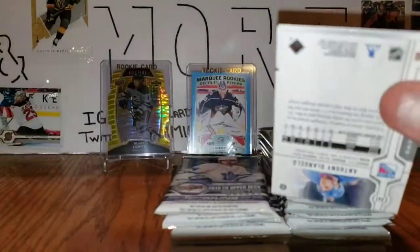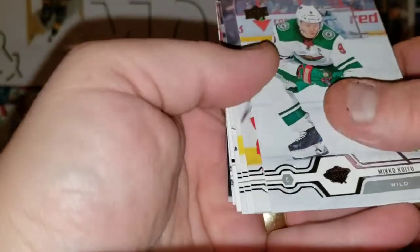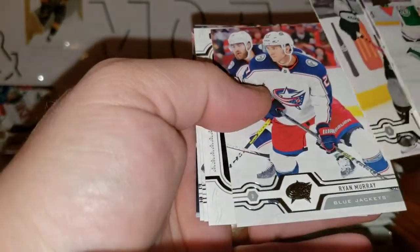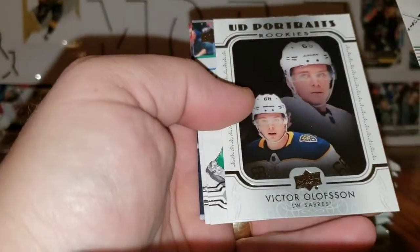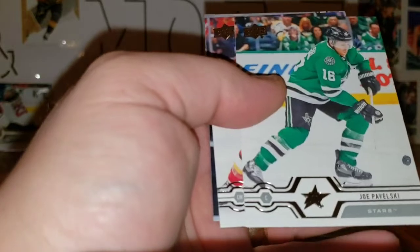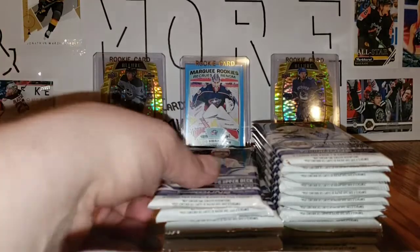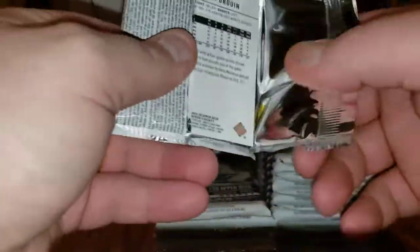You still get your 6 young guns — that's mainly why I went retail, because I'm hunting the young guns. Koivu, Fabry, Martinez, Ryan Murray, Victor Olofsson, Rookie Portraits, Joe Pavelski, Milan Lucic, and Anthony DeAngelo. That's why I decided to go with this retail — it's $50 cheaper than what the hobby box is, so almost half the price.